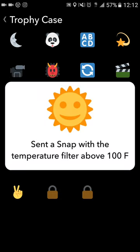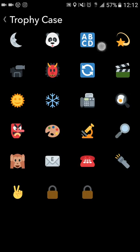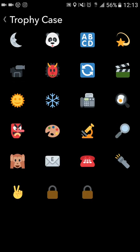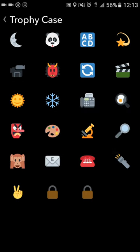Send a snap with the temperature filter above 100. I was somewhere where the temperature was above 100 — y'all have seen my snaps from Sacramento, it's been up to 104 degrees outside. You also submit a snap to a live story — you have to be in a location to submit to a live local story. College campuses have them, and certain events like soccer games or WrestleMania will have live stories that ask if you want to submit. When Muhammad Ali died, there was one prompting you to submit a story to his memorial. I submitted 10.